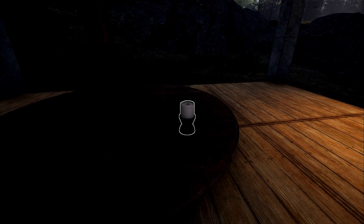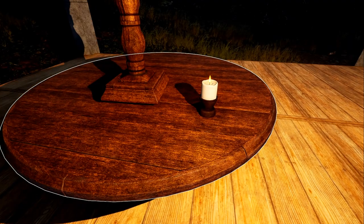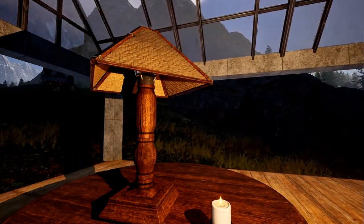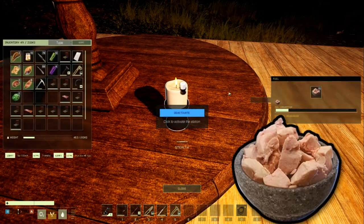Next I'm going to show you the carved wood candle. That is what it looks like right there, along with the lamp whenever it's turned off. The carved wood candlestick runs off of animal fat, and a full stack will last for about five hours.